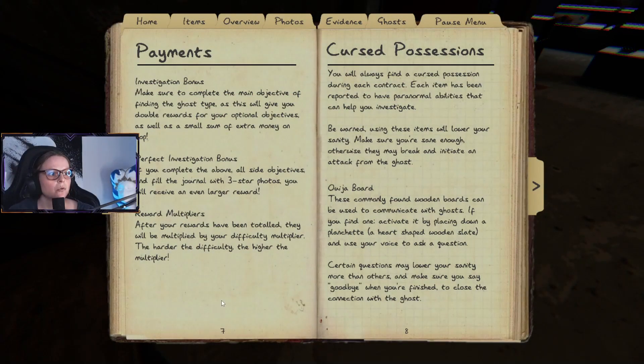For payment: make sure to complete the main objective of finding the ghost type, as this will give you double rewards for optional objectives plus a small sum of extra money. For a perfect investigation bonus, complete all side objectives and fill the journal with three-star photos to receive an even larger reward. After your rewards are totaled, they will be multiplied by your difficulty multiplier — the harder the difficulty, the higher the multiplier.